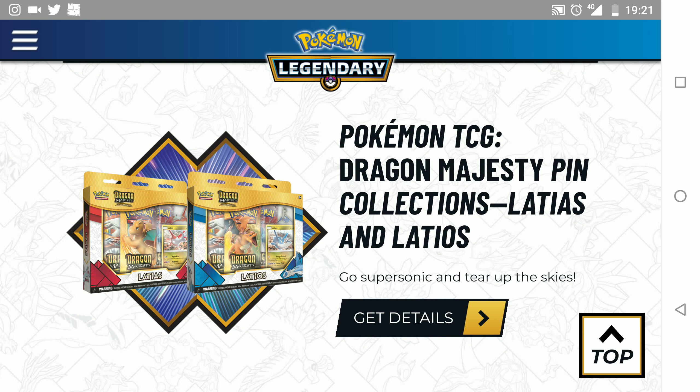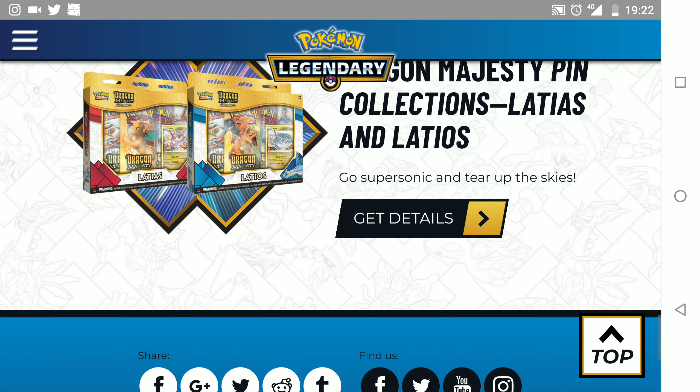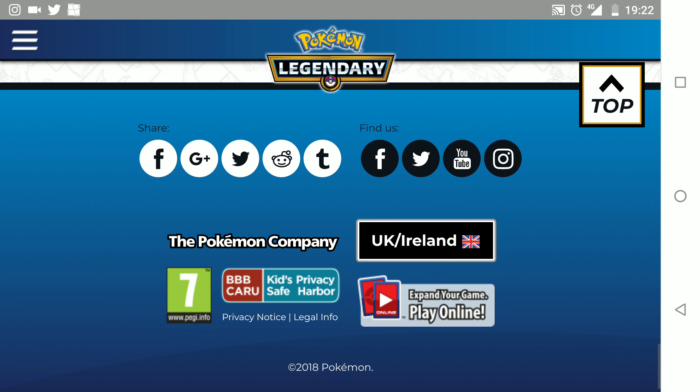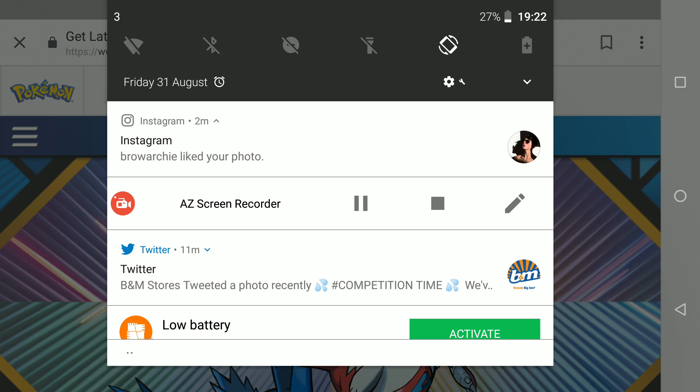Anyways, thank you for watching another episode of GNG News. Here are some Pokémon Dragon Majesty pin collections — Latios and Latias, they look pretty cool. Dragon Majesty is a cool set as well because they're all dragon type cards. Thanks for watching another episode of GNG News. I shall catch you all very, very soon in the next video. Thank you.